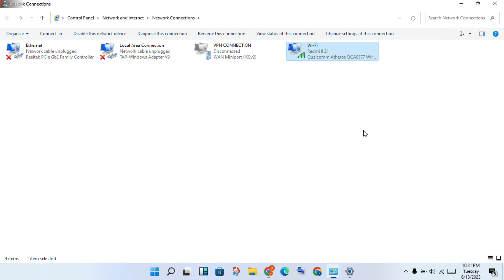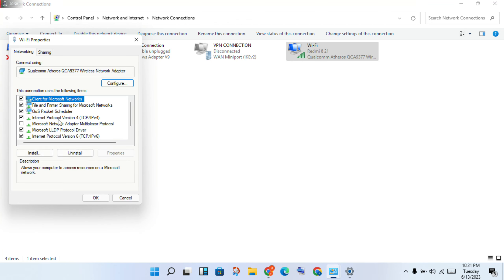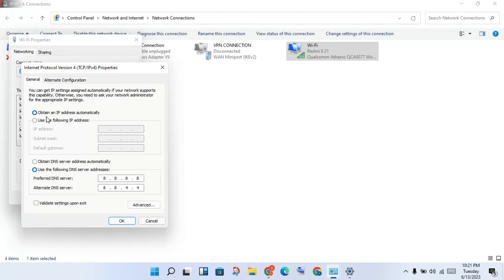A new page will open. Click on the Internet Protocol tab. You will see the DNS settings page. Change it to use the following DNS server addresses. Set the preferred DNS server to 8.8.8.8 and the alternate DNS server to 8.8.4.4.